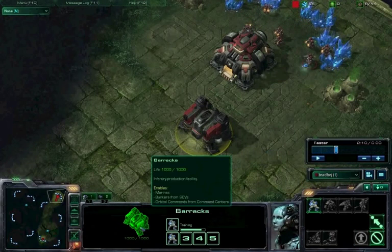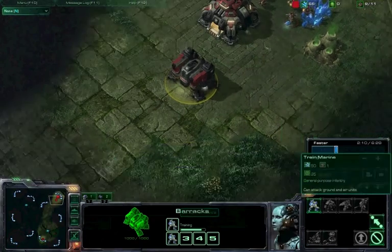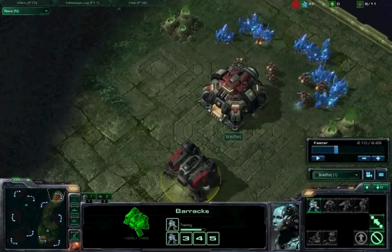It's important that we go in with two marines because what's going to happen with this build — assuming they go to the standard build — is you're going to push in with two marines and they're going to have one marine just recently popped out. You're going to go in with two, kill that first marine, and then waypoint in more marines from those two barracks.